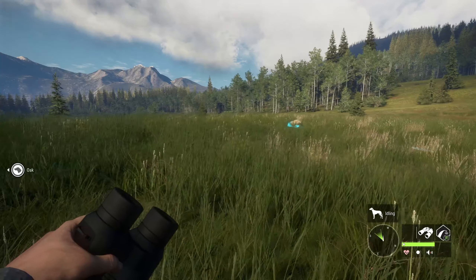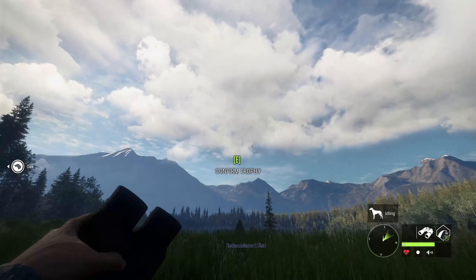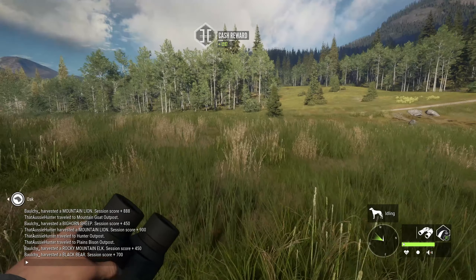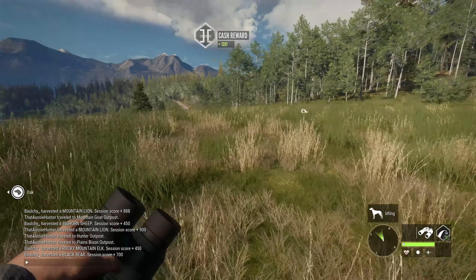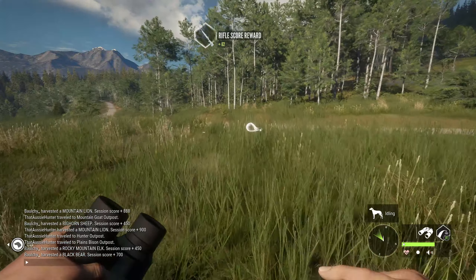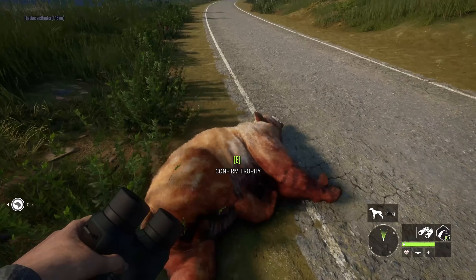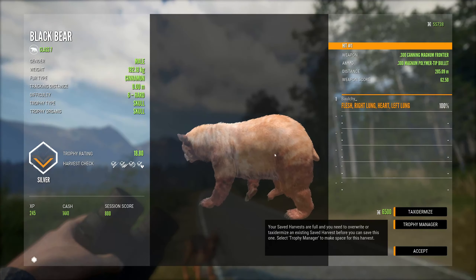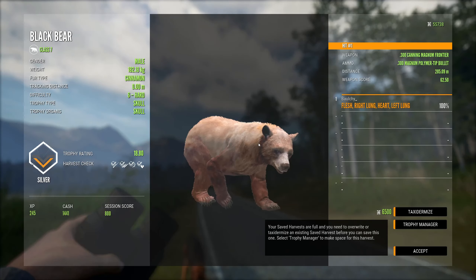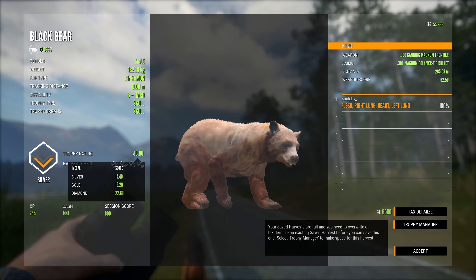Coming up on our blonde bear - it's going to be nothing special, but always good seeing the different fur variants. Here we are. Coming up on our other guy, level 6. We've got him - vital blood here. Cinnamon. Heart. Awesome, like the looks of the cinnamon bear.